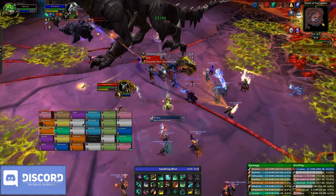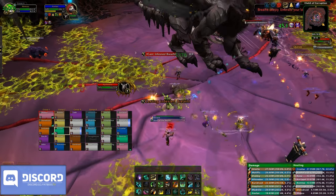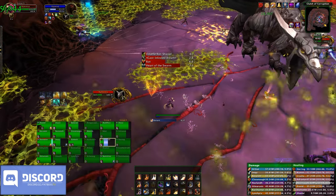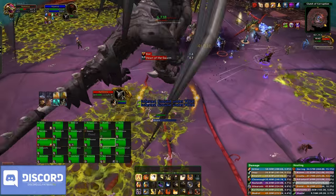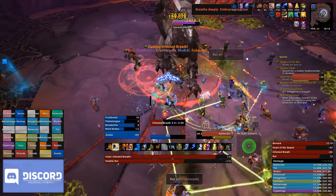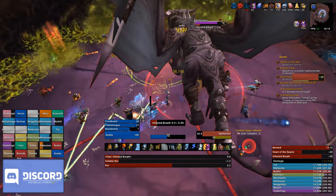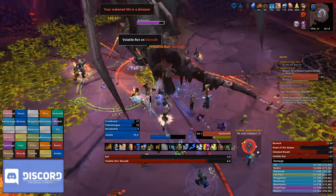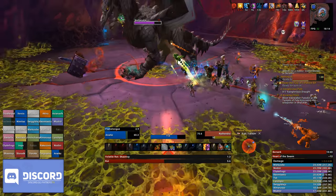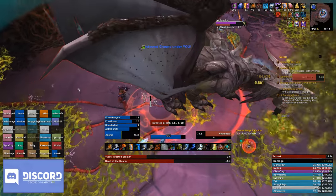On a timer, twice per phase 1, the boss will cast Infested Breath. This is a frontal cone ability targeted at a random player — a massive breath that deals a huge amount of damage. If you are hit by it, you'll also leave infested puddles on the ground, which makes things chaotic in phase 2. Since the PTR, this breath has an extended duration, so the boss takes far longer to ramp up and send it at you. You have plenty of time to move to either side of the boss. Look out for the breath, move away from it, and never get hit — it's super easy to avoid now because the cast is just that much longer.